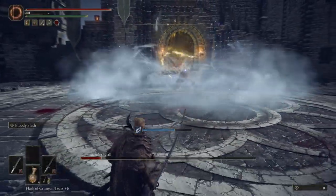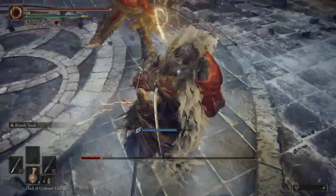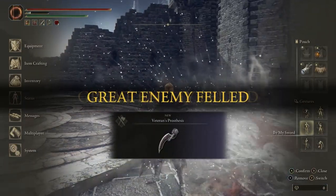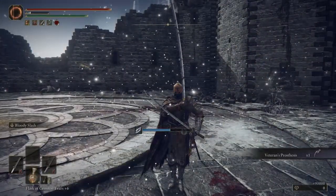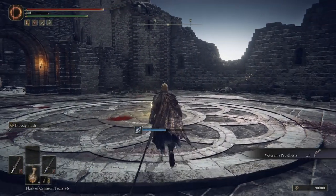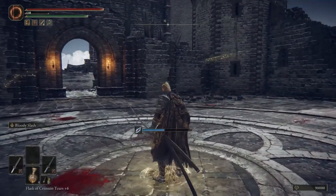Those are the tips I have for you guys for that fight. Use staggers for the two knights in the first phase, then pop your mimic for the second phase so he can tank for you, and just be patient. Let me know how this fight went for you and if you did anything different. I really hope this helped you guys and I'll see you all very soon.